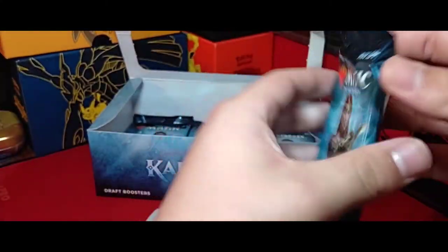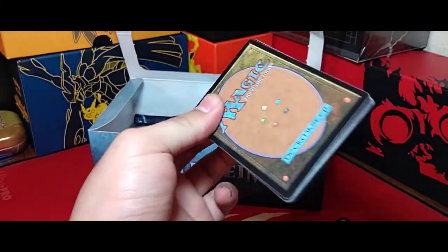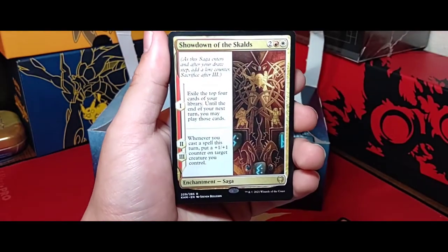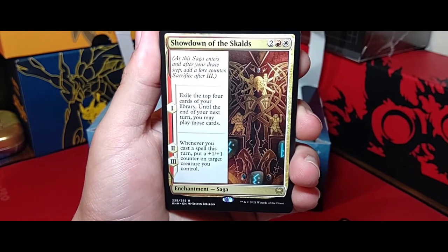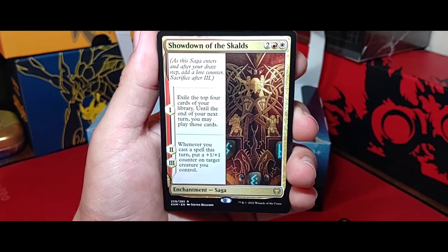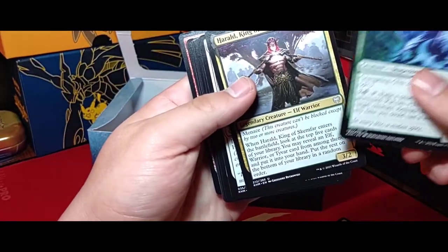Still missing a Planeswalker — a booster box isn't complete without one. Got a treasure token — didn't even know treasure was back. And a rare: exile the top four cards of your library, you get to play those until the end of your next turn, and whenever you cast a spell this turn put a plus one plus one counter on a target creature you control. It's okay, not crazy but not bad.